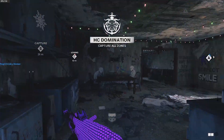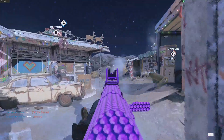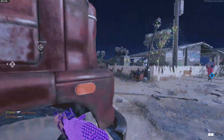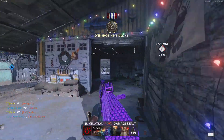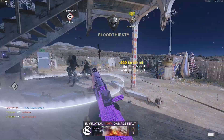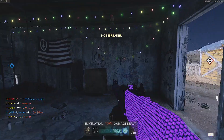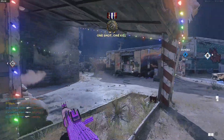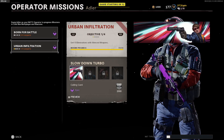Starting with the first objective in the Urban Infiltration mission set: get 15 eliminations with silenced weapons. This is pretty self-explanatory — just play matches with either the regular suppressor or the mono suppressor attached. You can do this in Warzone or Cold War, but I recommend Cold War multiplayer. I play Nuketown a lot for these missions since it's faster and easier.